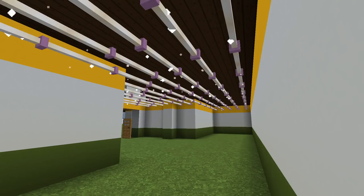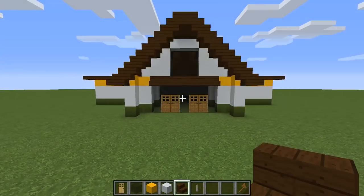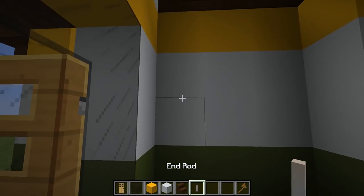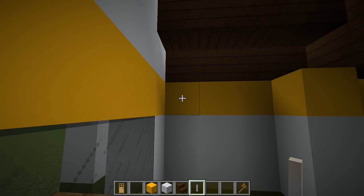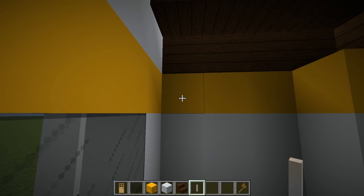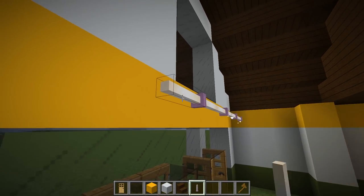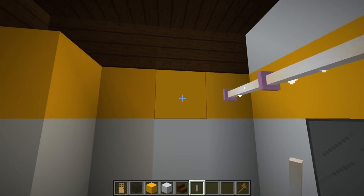Step five. Next we can work on the lighting. Use end rods and place them at the fourth block up. Lay the end rods horizontally and connect them together, making row after row until the track lighting reaches the end of the store.